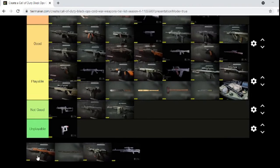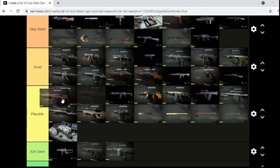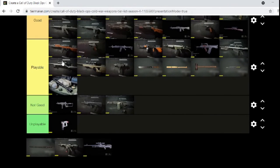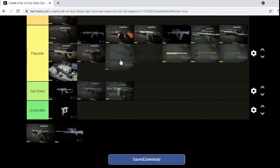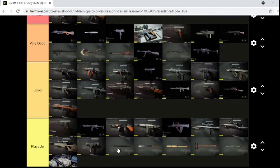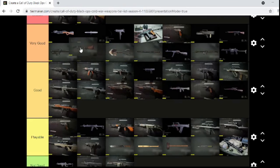I'm going to call it the SKS because I forget what it's actually called. I haven't used it that much so I'll give it a high playable — actually, it's semi-good, I'll give it that. Wakizashi — where do I put the E-tool? I'm going to put that there.